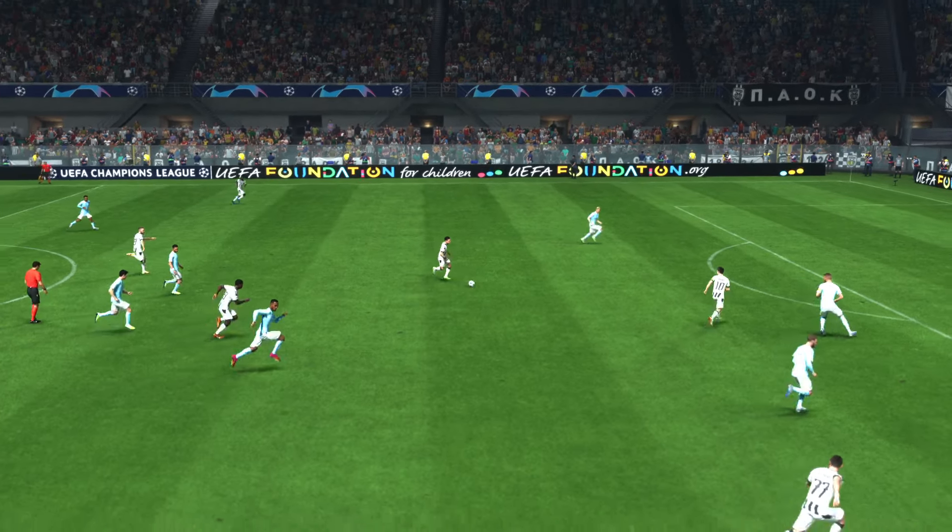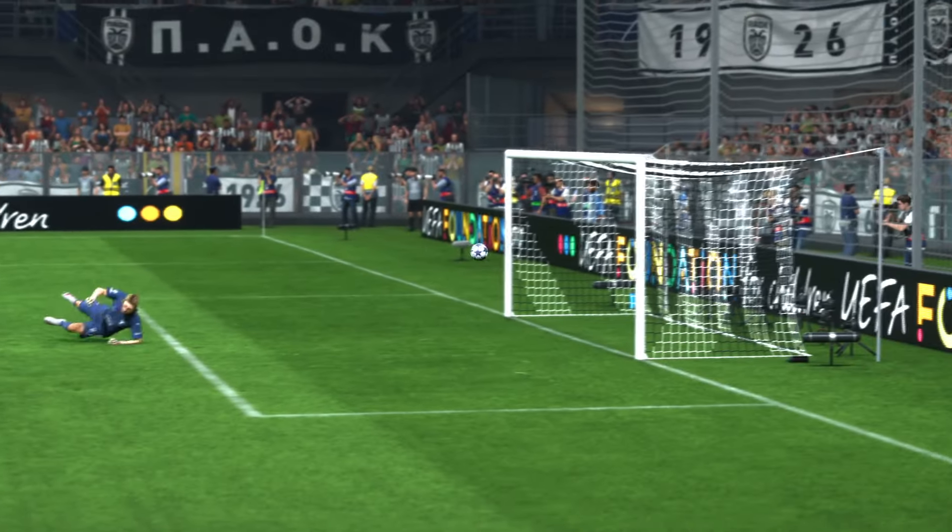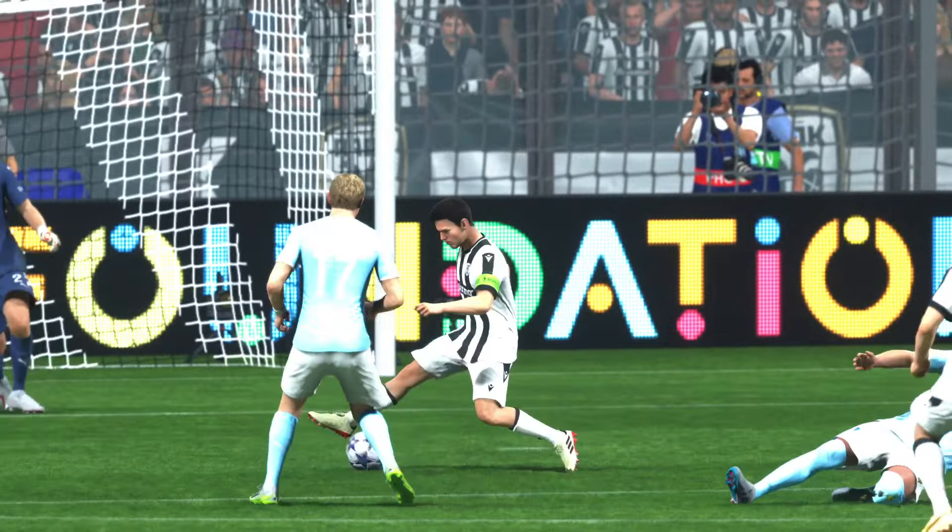Well, here we can see it again. It's a beautifully weighted ball behind the back line. And when he gets onto it, he decides to go for power. It's a really emphatic finish, which gives the keeper no chance.